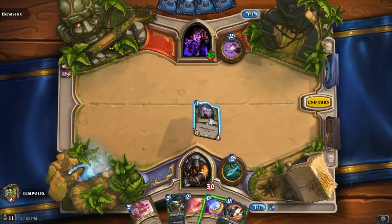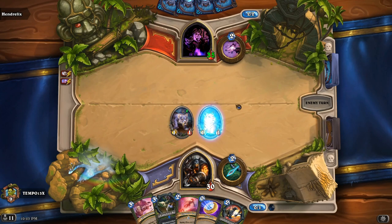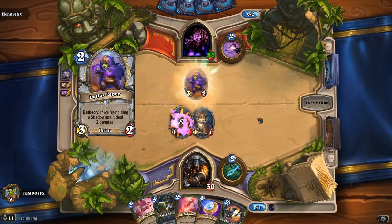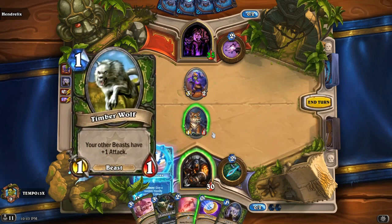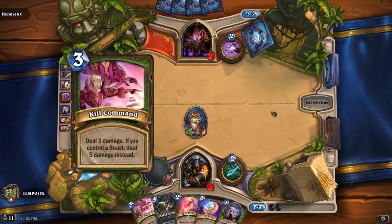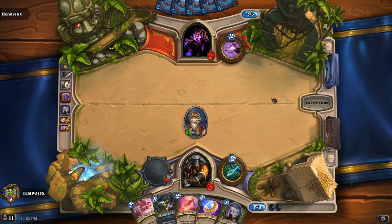Now that we covered a control deck, let's head the opposite direction and talk about an absolute aggro classic that was viable for years, and that is none other than the infamous Face Hunter. This deck aims to play extremely fast and aggressively, swarming the board and attacking relentlessly, utilizing the Beast Tribe with damage synergies like attack buffs. Once the opponent is within certain HP thresholds, it uses direct damage spells to close out the game. A lot of you probably already know where I'm going with this — it's one of my favorites — Spider Burn.